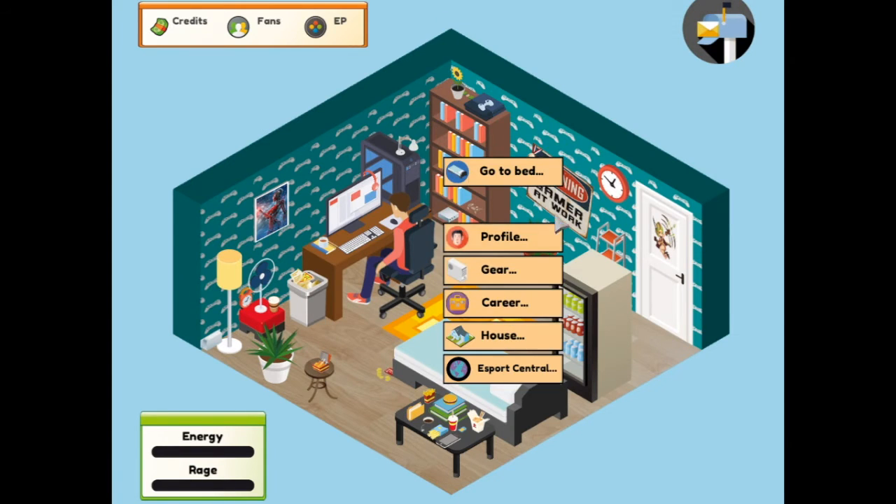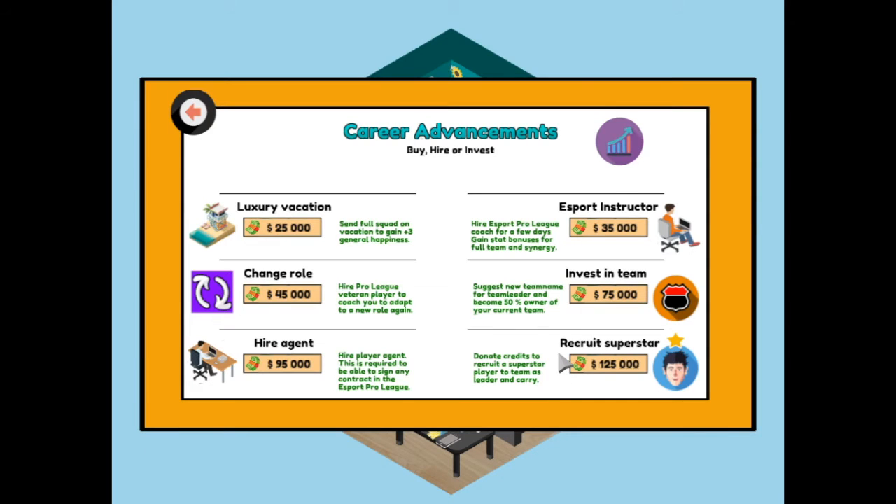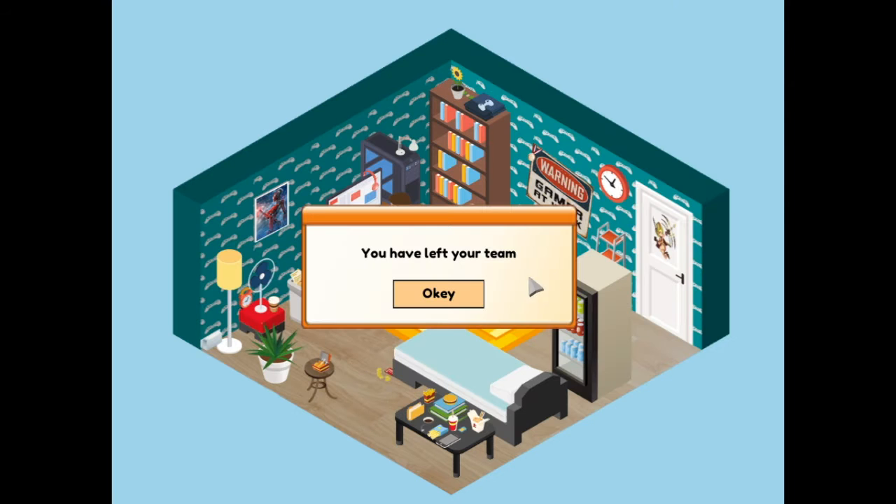Quiet gaming. Looking at career - 300. That's not good enough. Career advancement - we don't have any money, so let's leave.